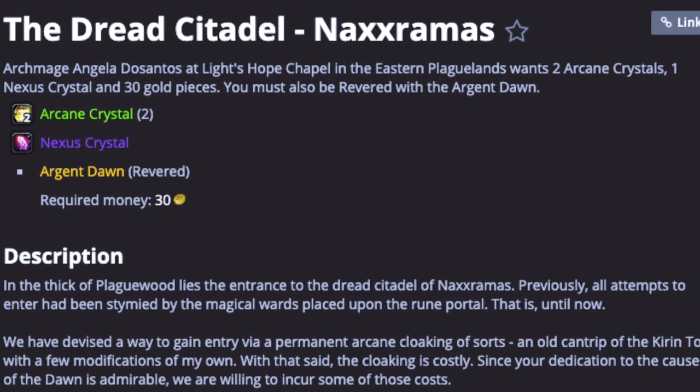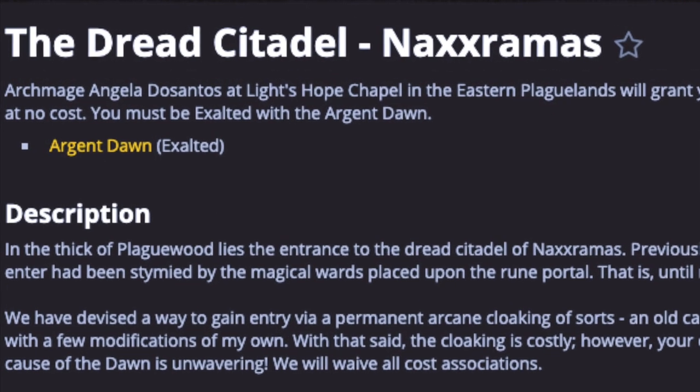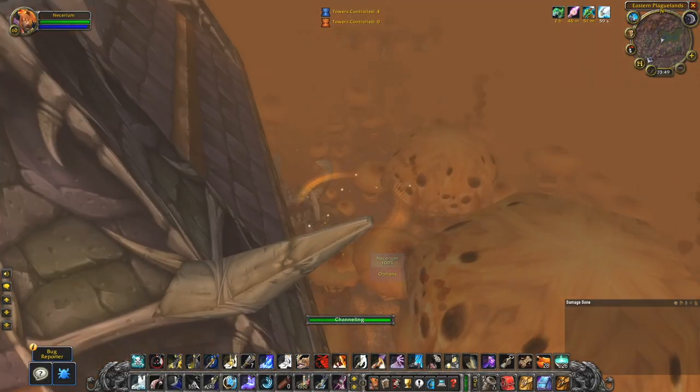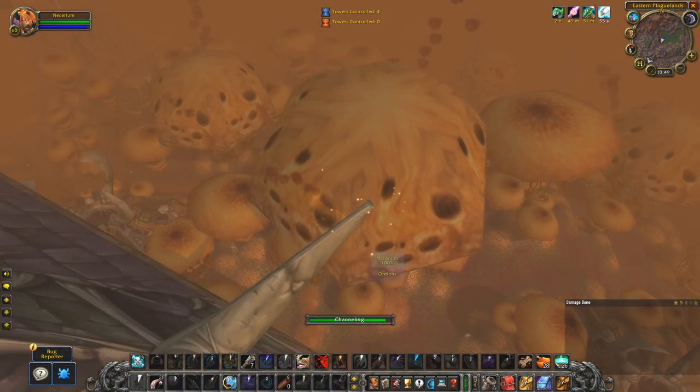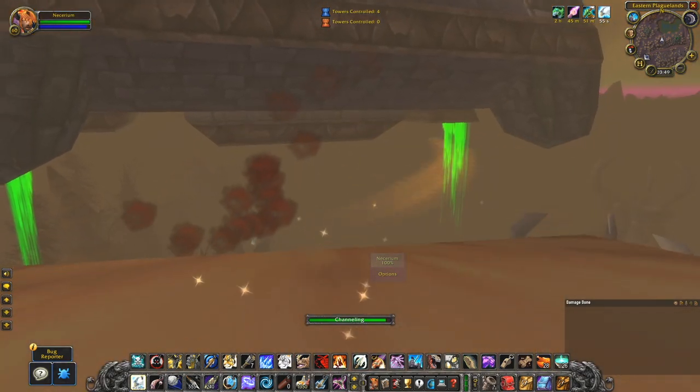At revered, it's 2 arcane crystals and 1 nexus crystal and 30 gold. And if you are exalted, the attunement will be free. I do not know all the benefits of being exalted with Argent Dawn, but if you only care about the Naxxramas attunement, I'd not recommend going past revered.